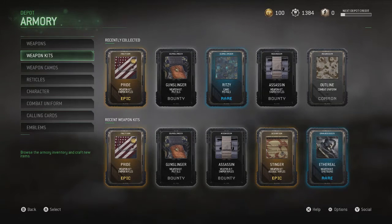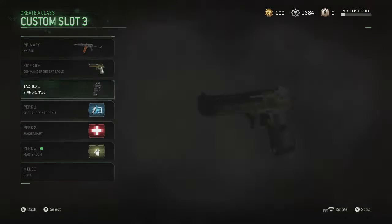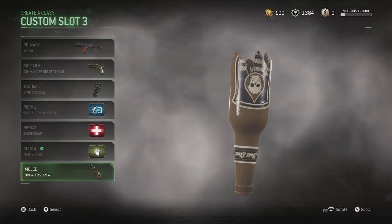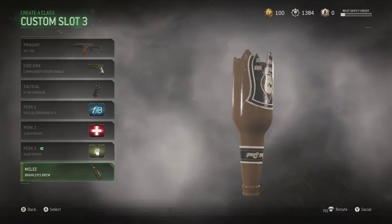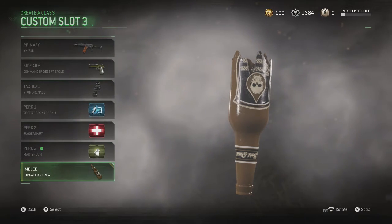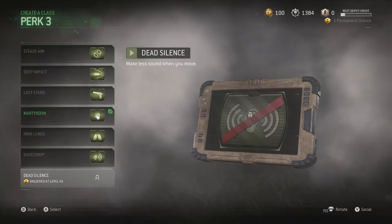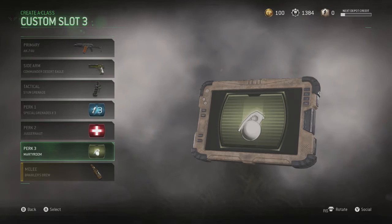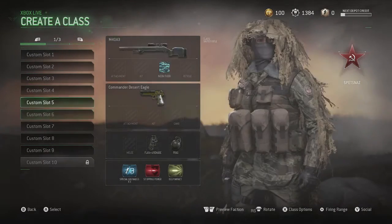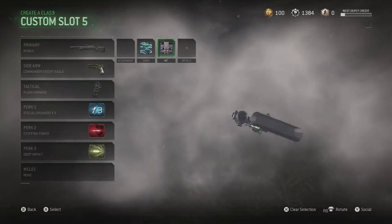I think this pack opening went okay. I got the bottle — here it is. Gonna go kill some people with it. Hopefully you enjoyed the video. I got what I wanted, which was the assassin stuff for the snipers. Here it is — that looks beast! I'm gonna try to hit some clips with that.